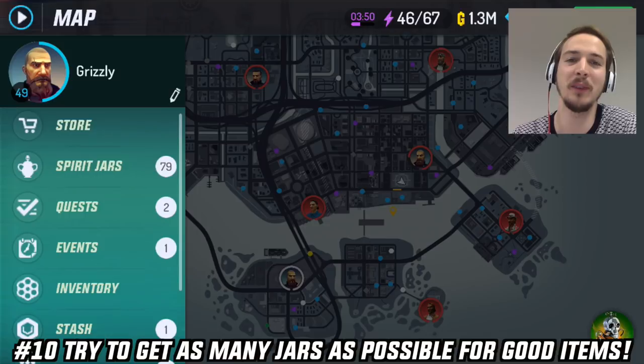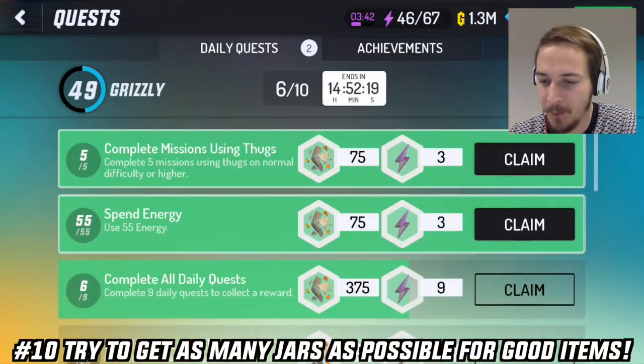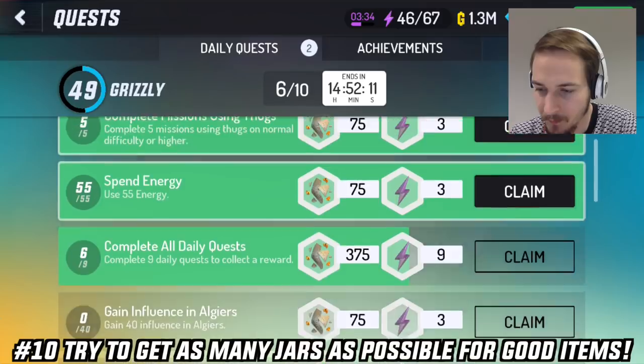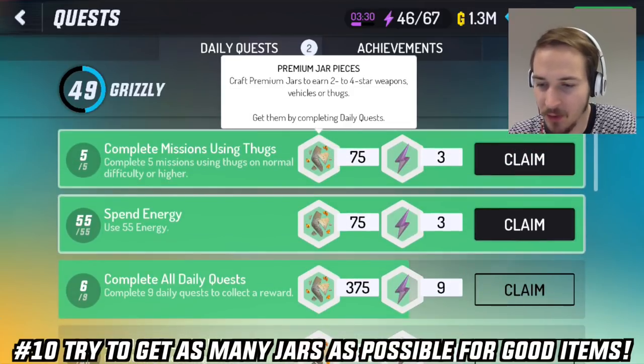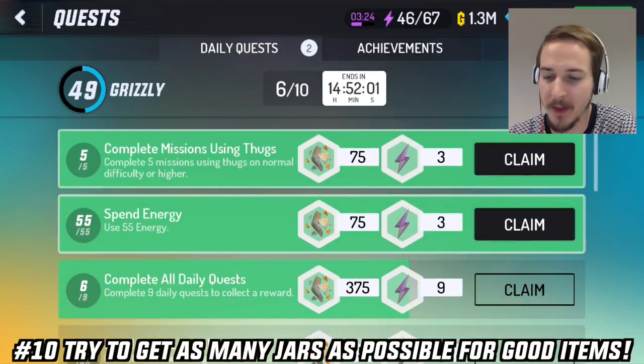In the beginning of the game try to get as many jars as possible to get good items. I will give you some tips on how you can earn jars. The first tip is daily quests. You have some daily quests like use 55 energy or complete 5 missions using Thugs and you get premium jar pieces that will give you jars for 2 to 4 star items.